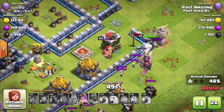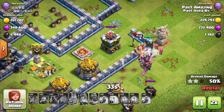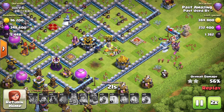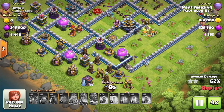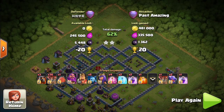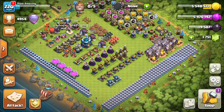Eventually I activate my Queen's ability, and with all the Archers she spawns she takes out the enemy Witch. Then she goes ahead and snipes some Storages, heads down and gets an Elixir Storage as well — just barely not finishing it. We got decent loot: good on Gold, but low on Elixir and low on Dark Elixir because I forgot about that Dark Elixir Storage. I'd still call this a decent attack overall.